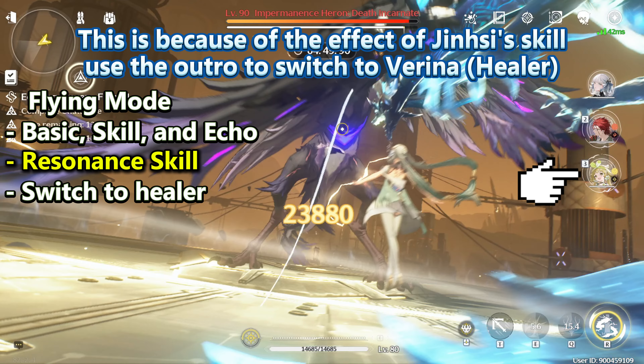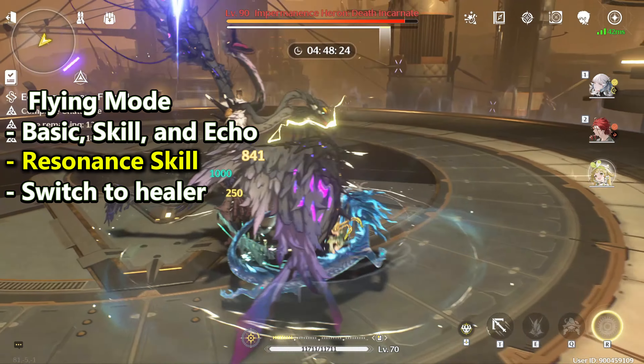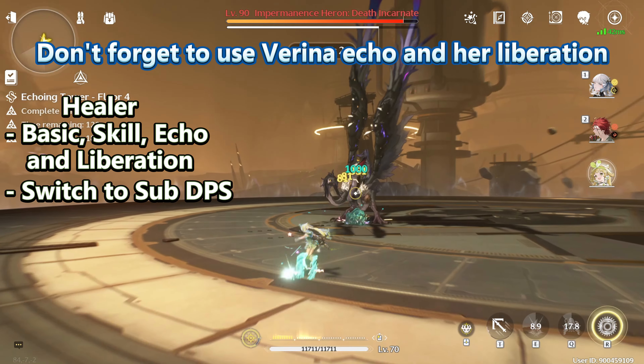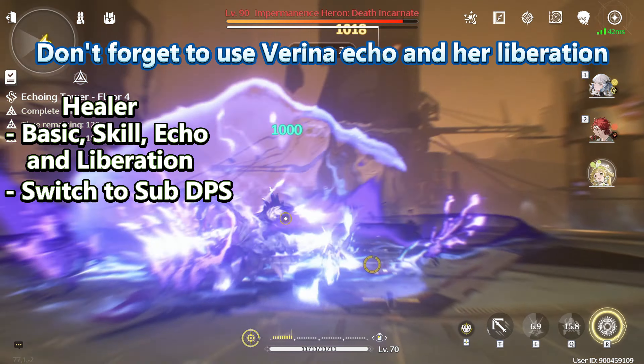Use the outro to switch to Farina. With Farina, attack the enemy until you can do the outro. Don't forget to use Farina's Echo and her Liberation.